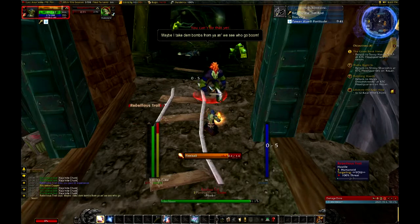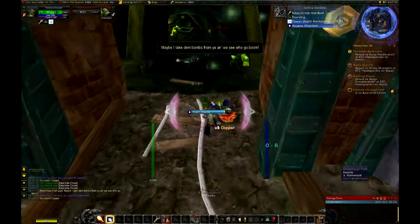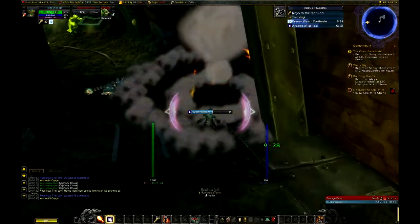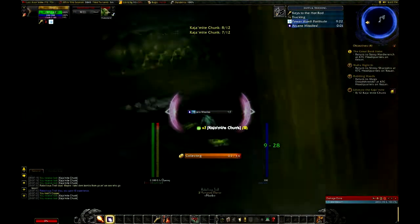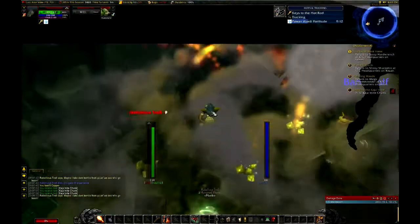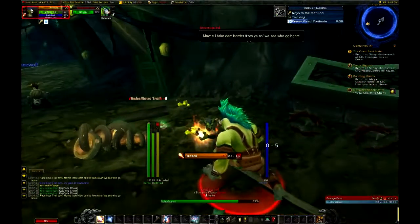I keep going up to it like it's a mining node to go collect the ore from it. Come on, do this — it's mine, son. Back up. All right, wasn't sure if the interact options appeared for him.